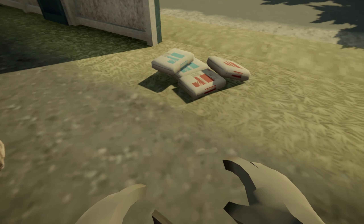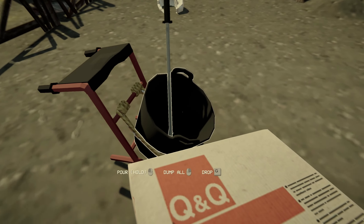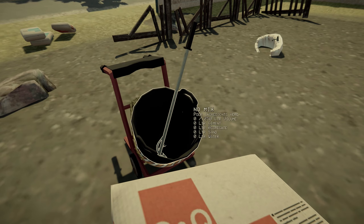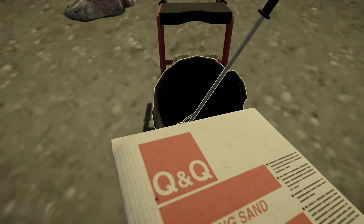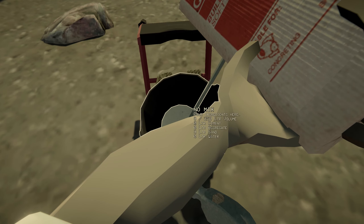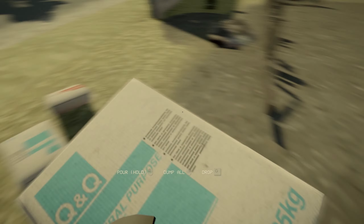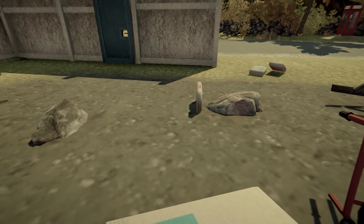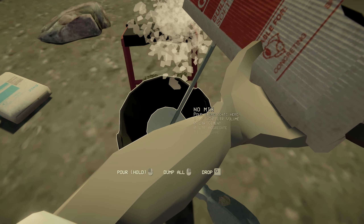Alright, let's make some mortar. I know mortar is just sand and cement, but I'm not sure of the exact ratio. I probably don't need a whole lot of mortar. Let's just put in... 10 sand. No, I need more sand because it's mostly sand. I need something I can nicely divide by three.